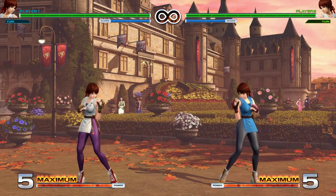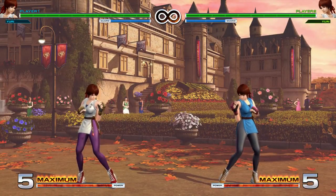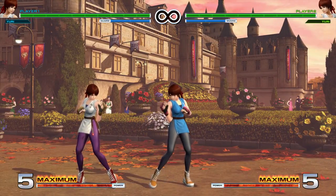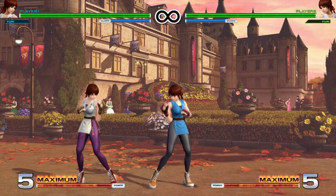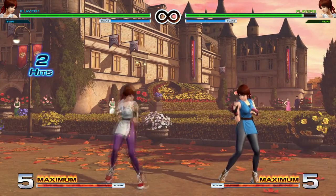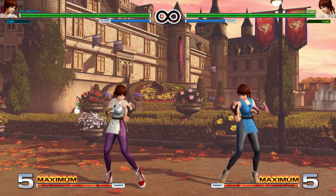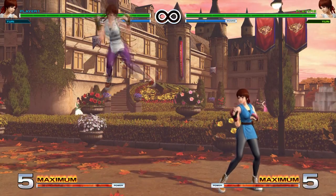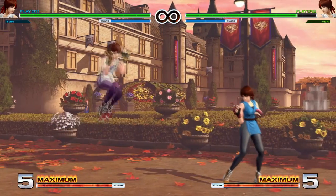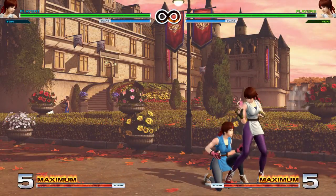Next let's go over her jumping buttons: light punch, light kick, heavy punch, heavy kick. Both her heavy buttons are good cross-up buttons — you can cross up with either. Heavy kick is a little bit easier to cross up with; it has a bigger hitbox horizontally. They're all standard jump-ins. If you want one go-to button, heavy kick is not a bad one — you can use it to cross up and it's a pretty solid short hop button too. It travels quite a distance and you can cross up with it as a short hop.